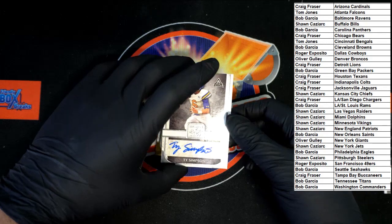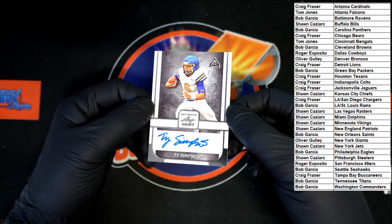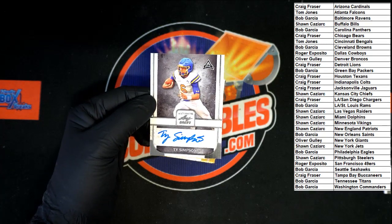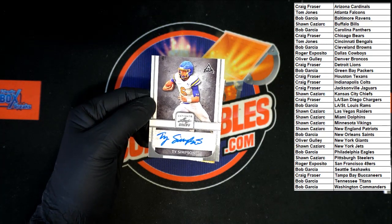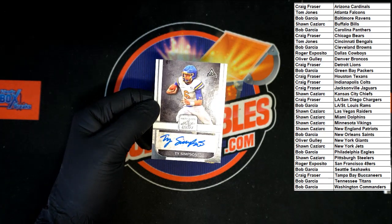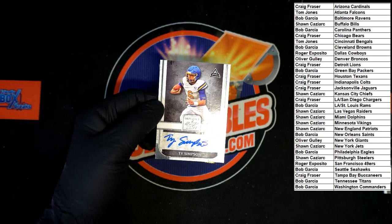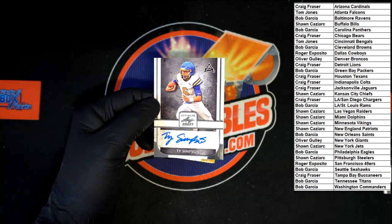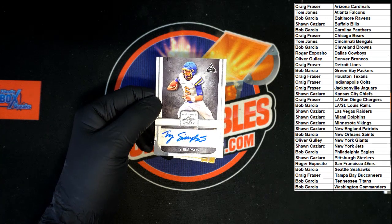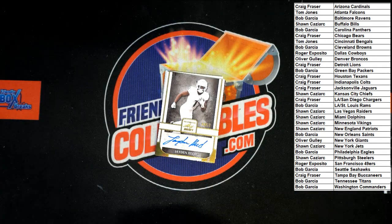Up next — Ty Simpson. Nice little auto, got that stone look to the card. Let's see where Simpson goes. From Alabama, we can see that. We'll make that card number two in the random.